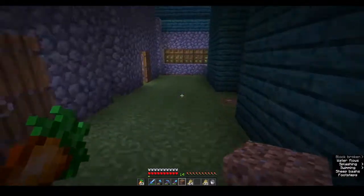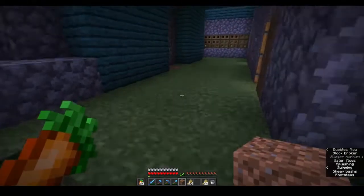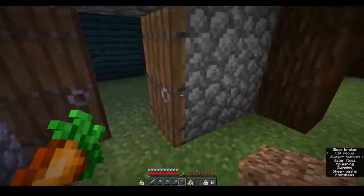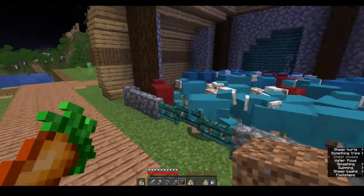If we turn the clock on, you can see they are sheared as they go under, and in there we're collecting wool. It's a very simple system and I'm very pleased with it — it seems very humane to me. What we need to do next is put in a filter system to get all this wool into the chests up here.